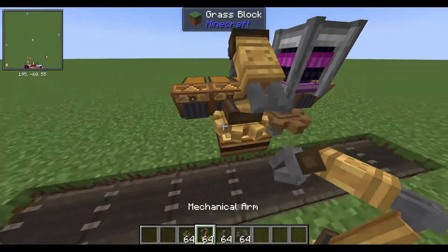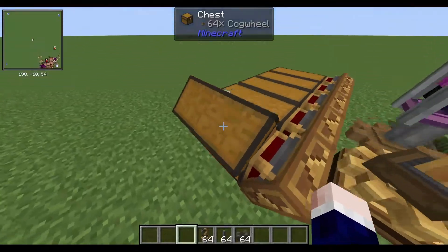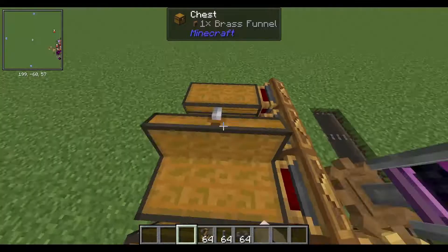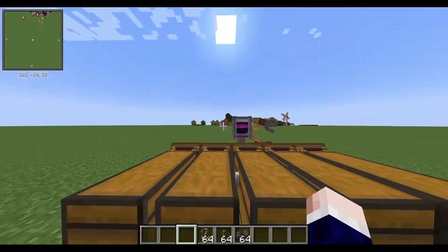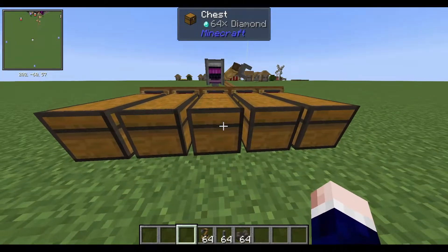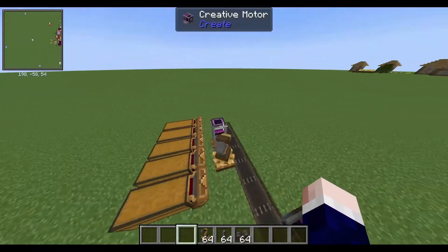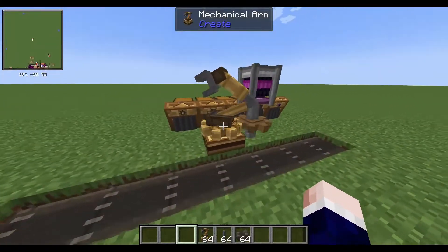It'll just pick up the items. And that's all hooked up. You can just imagine a wall or a chest in your base, and you can just put some items in — deposit them. Just hook it up to the conveyor belt and the mechanical arm will just sort it.